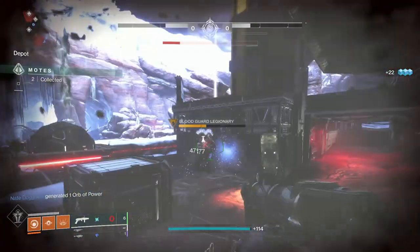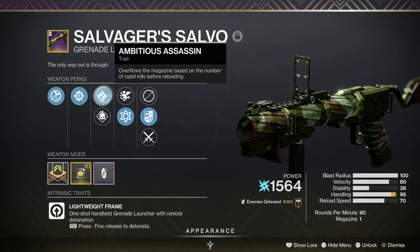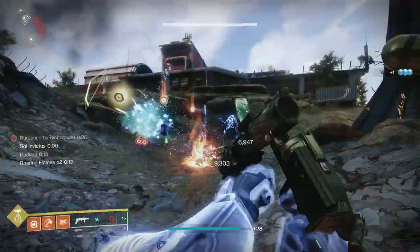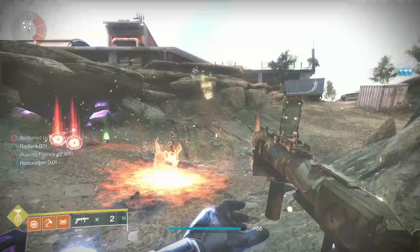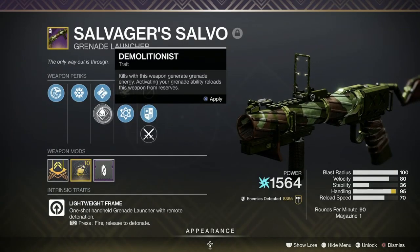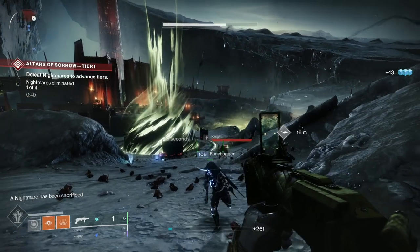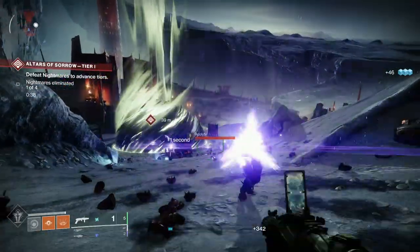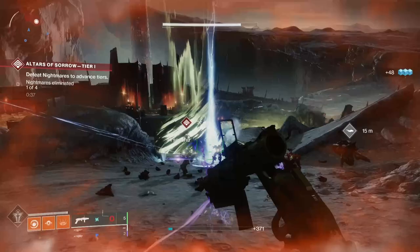Then we've got some perk choices. In the first perk choice column, we've either got Ambitious Assassin, which will give you extra shots in the pipe based on the previous number of rapid kills you made, or Demolitionist — kills give you grenade energy. Great for grenade builds, and no doubt we'll be able to build into this in Arc 3.0 as we've been able to do with the other subclasses.